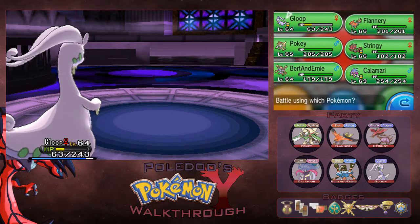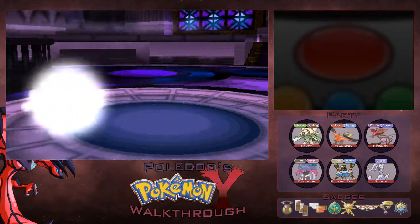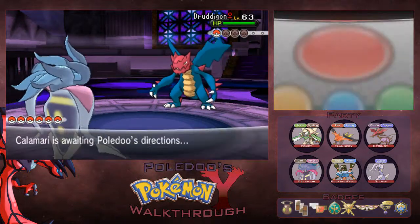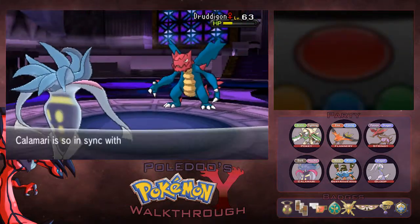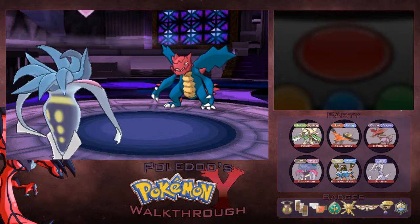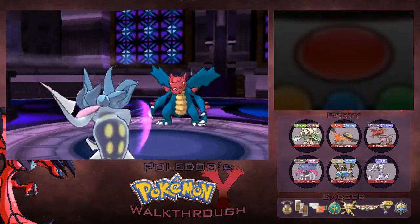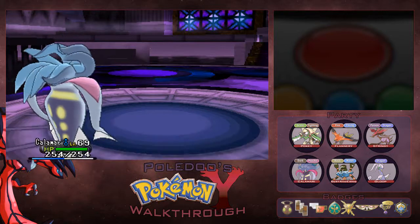Dredagon is coming in. This is where we're going to switch, because Dredagon is a physical attacker — I don't want any part of that. We're going to go into Calamari just for some safe measures. We're going to Psycho Cut. See how well that does. It does pretty well actually. It used Revenge but the affection missed. That was perfect. We go for another Psycho Cut. And there we go — Dredagon is down.